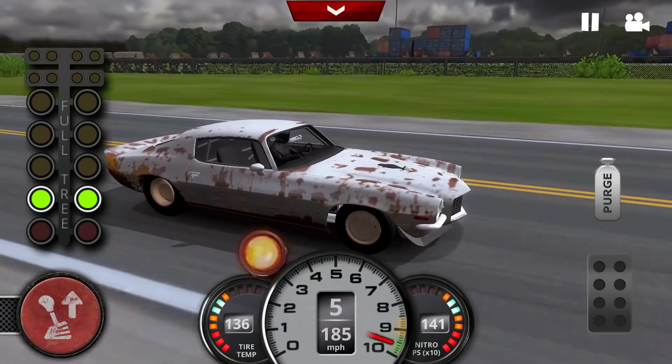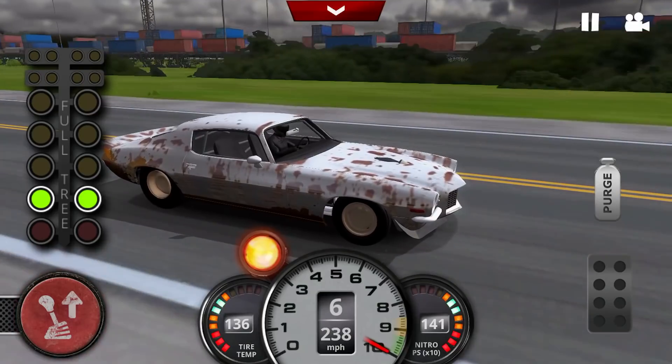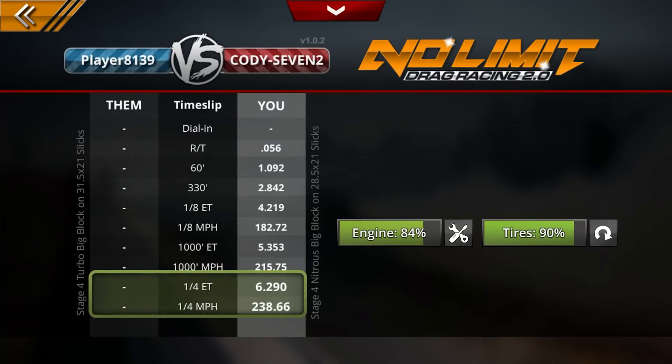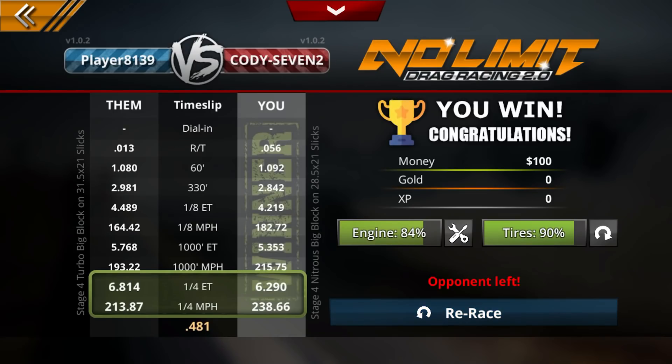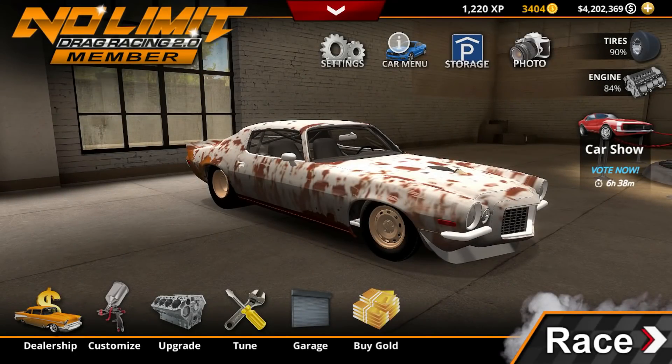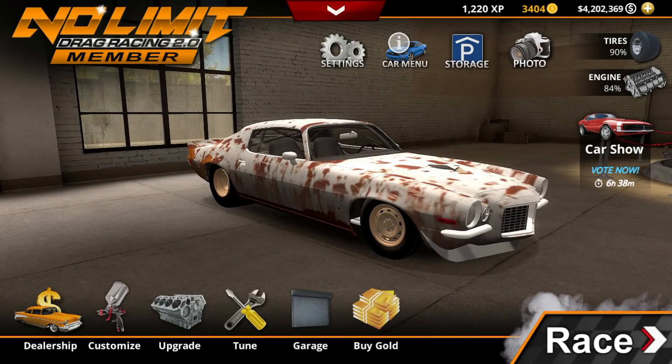Oh this car is definitely not like the Trackhawk — yeah it spun a lot in the beginning. What do we run? Okay, a 6.2 in the car. We did win though. I don't know what happened to those people — I guess they quit mid-race. This car does need a little more tuning though because did you see that at the beginning it was spinning, it was like fishtailing. You don't really want that to happen.